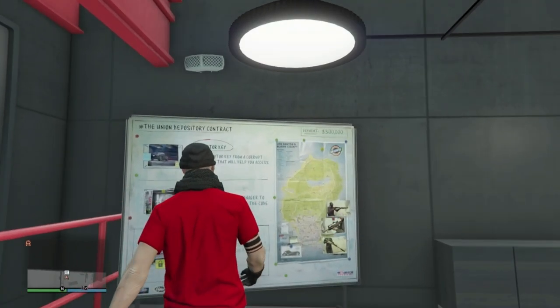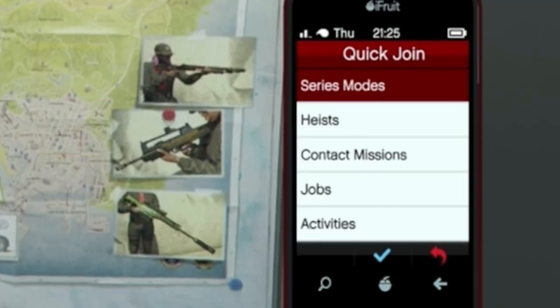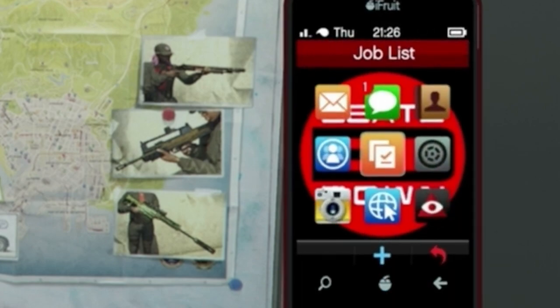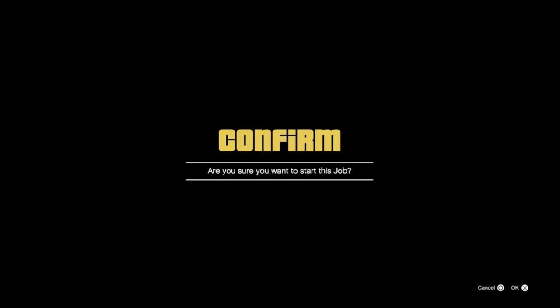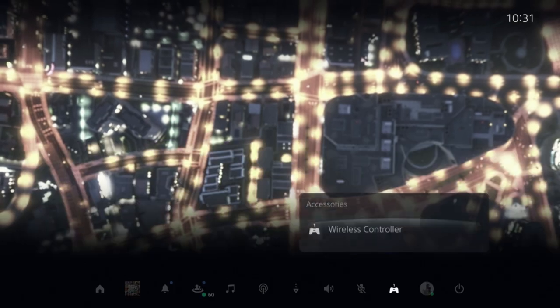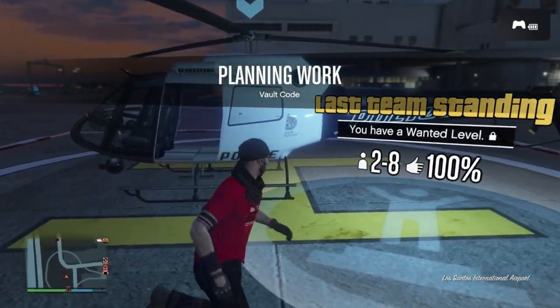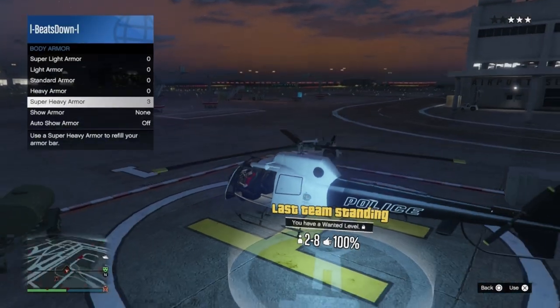You can also Job Warp during missions. To do this, bring up your phone then go to Quick Join, Random, Alone, and Accept. Then bring up your phone again, go to Quick Join, and then back out. This will now allow you to Job Warp during missions, which was previously impossible. This is very handy for getting to locations far away from your start point or to get back to where you want to be.